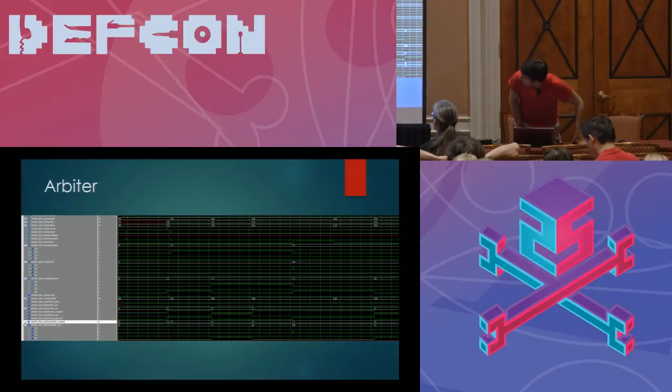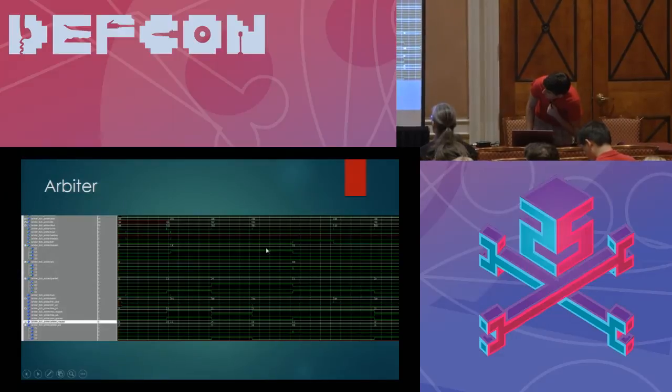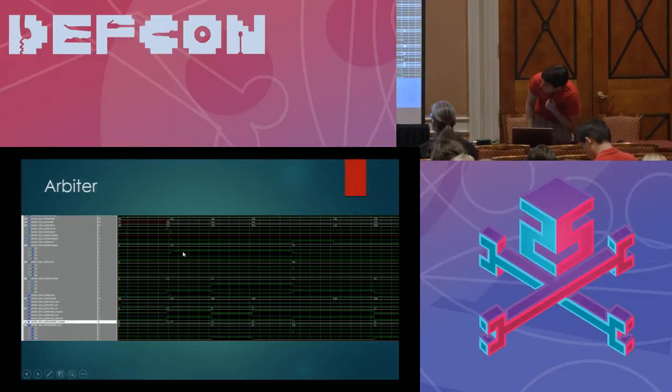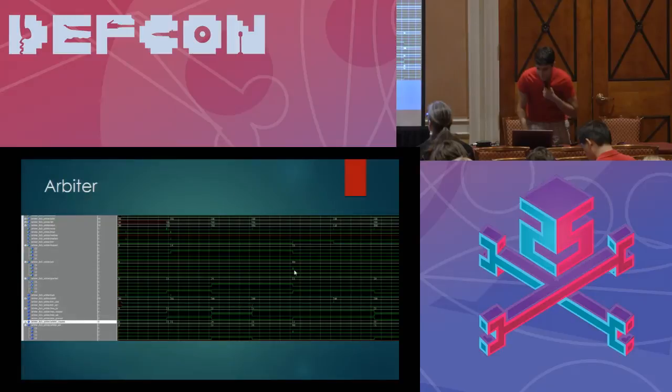Looking at this SignalTap capture, the left side is the request column. When there's a request coming in, the arbiter gives it permission to proceed. The requester — in this case the AGC — would hold the request line high all the way through the time it's done, and then release the resource back to the arbiter by indicating it had finished. In this case, issuing SPI commands to the LMS6.